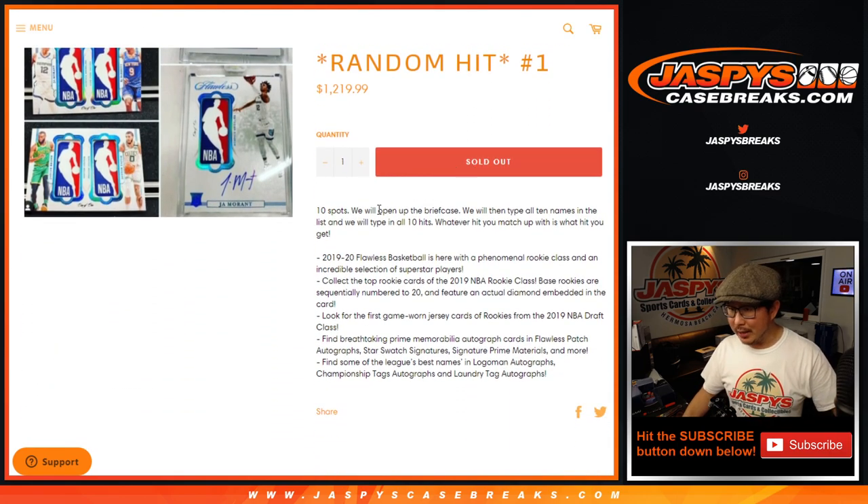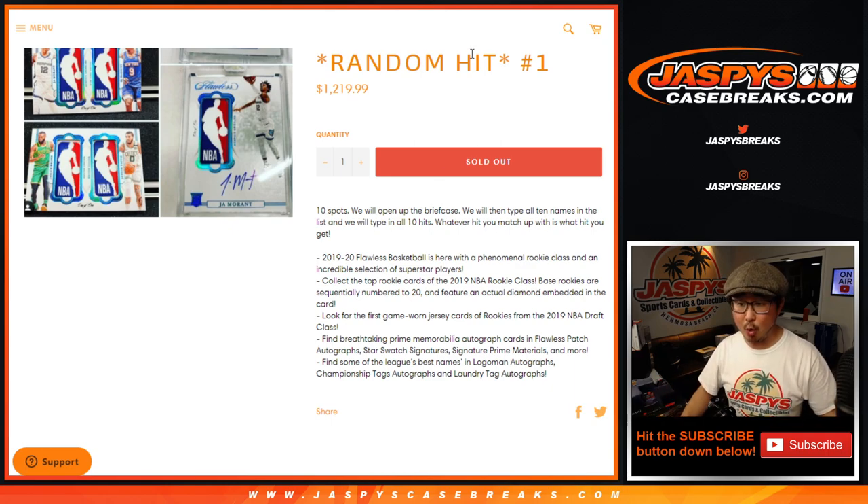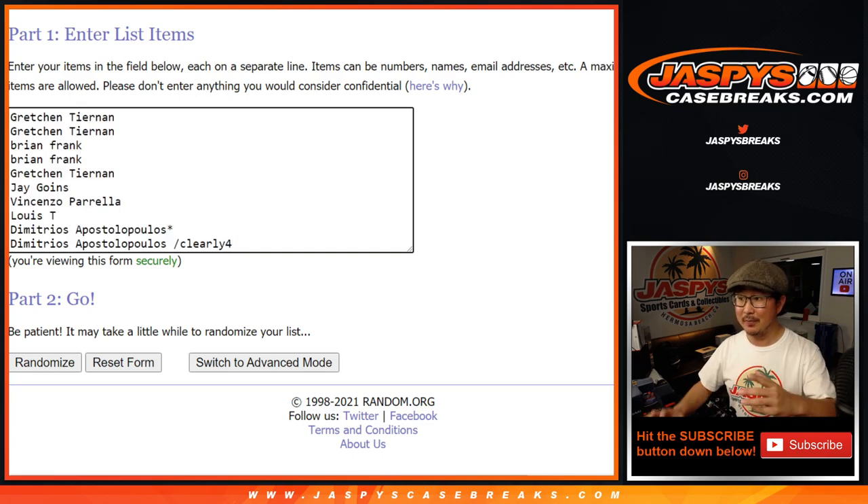We're going to open up this fresh case right here, select one of the boxes with the dice roll, then we'll open up that briefcase and show you all the hits in the order that they were pulled. We'll type in all of the hits in a blank list, then we'll randomize your names. Big thanks to these folks here — we'll randomize the hits, and then we'll match you up with something. Hopefully, the nicest thing.